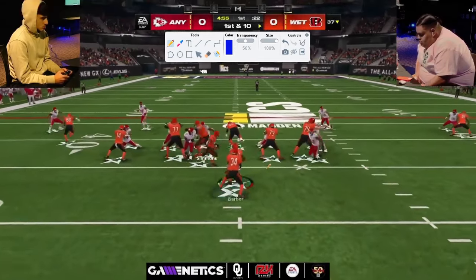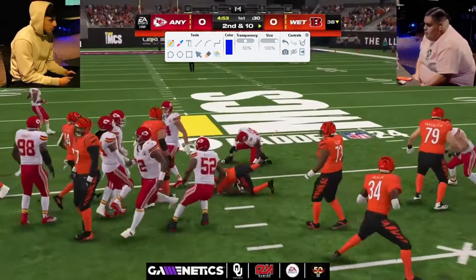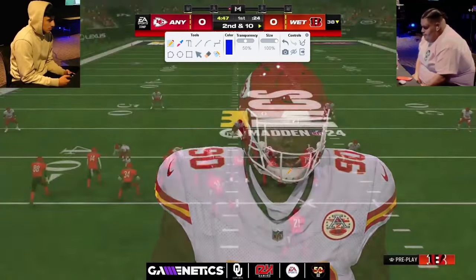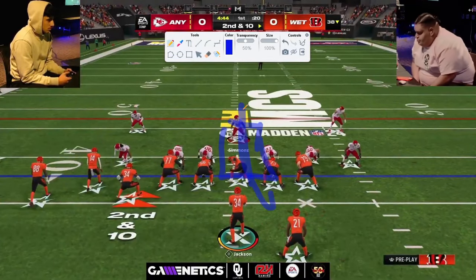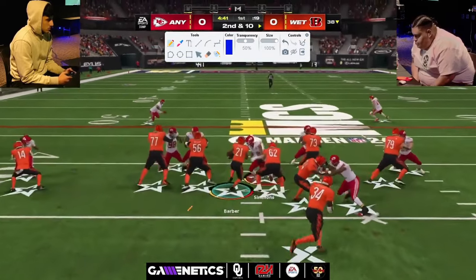Starting out, this little inside zone split is really good against 6-1. One of the things that's really good against 6-1 is running the ball right in this little alleyway. If you can pick up the user, you can get a lot of yards, as you see right here.